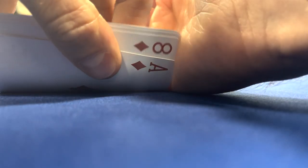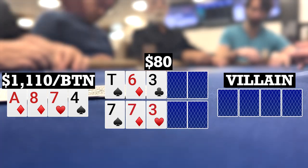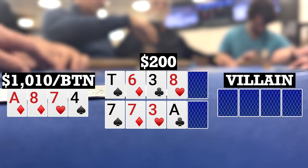I look down at Ace-8-7-4 single suited on the button. We go to flops of 10-6-3 rainbow and 7-7-3 rainbow. Checks to me. I bet 10, and there are two callers, so we're going three ways to two turns. Turns bring an 8 on the top and an Ace on the bottom. Checks to me again. I bet 100, and both opponents fold, so we're going to take this one down.